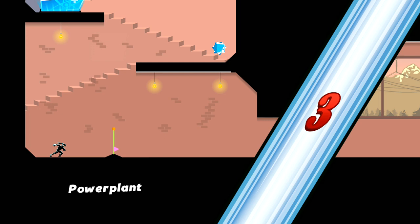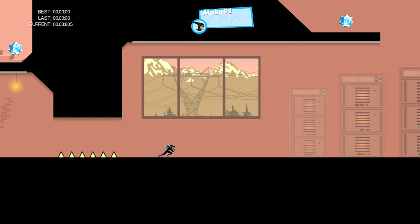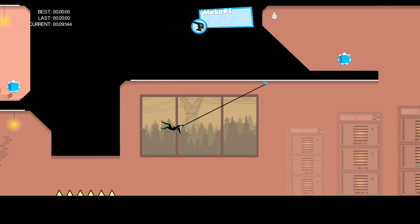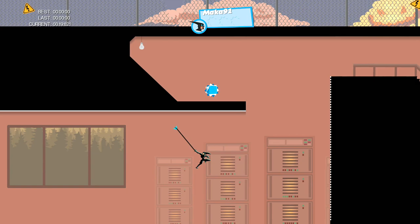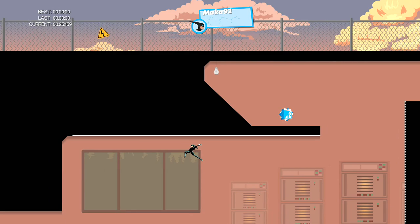As soon as it loads, all you'll need to do is just walk forward. You'll see this kind of large white line at the top that you can swing from using your X button, and all you'll need to do is swing back and forth for 15 seconds, making sure you don't touch the ground. Also make sure that you don't swing too far to the left and hit the wall — just keep your swings short and sweet, back and forth.